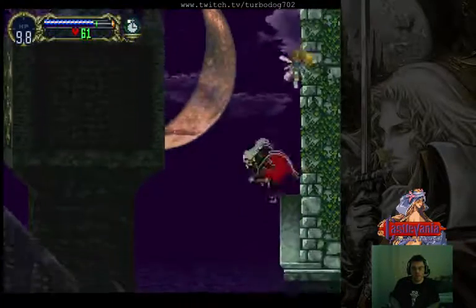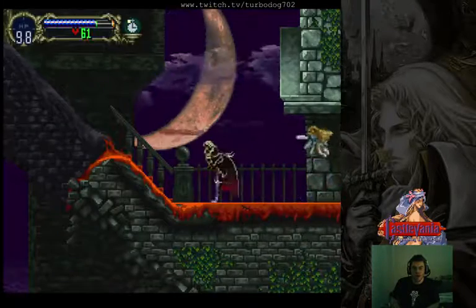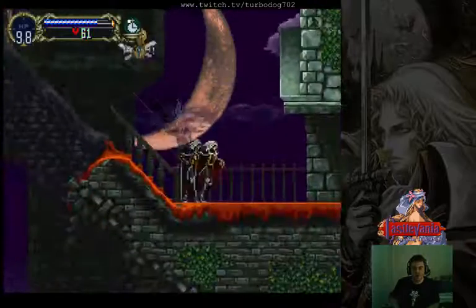What we're going to do is we're going to use the wolf charge from the room next to here, wolf charge over that gap, come to this ramp, and do a very precise jump to jump into the room.